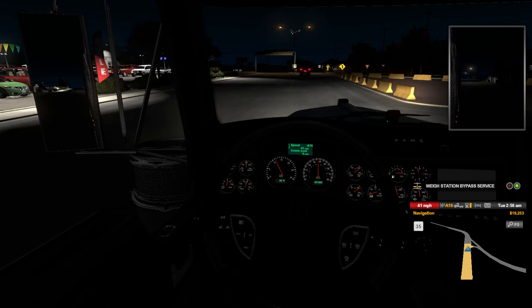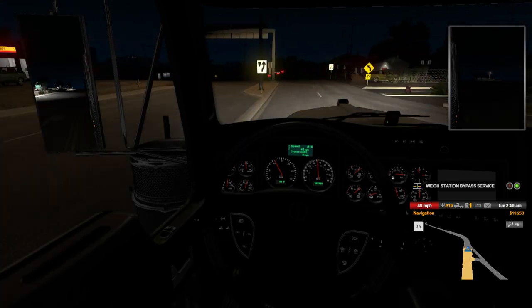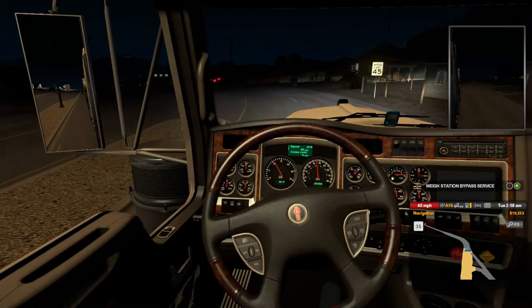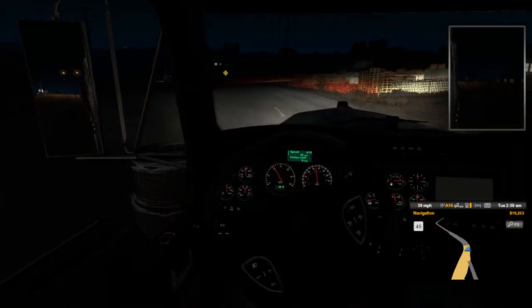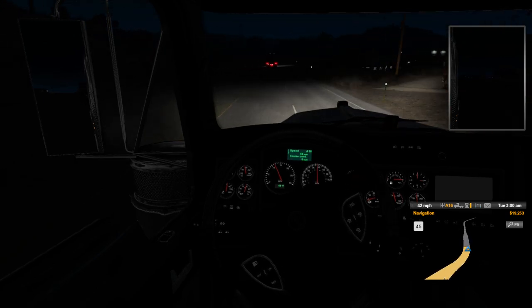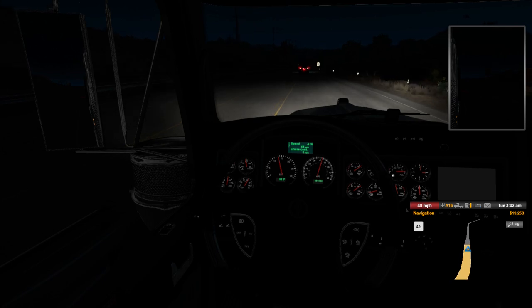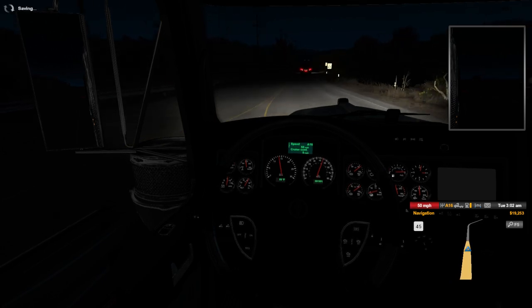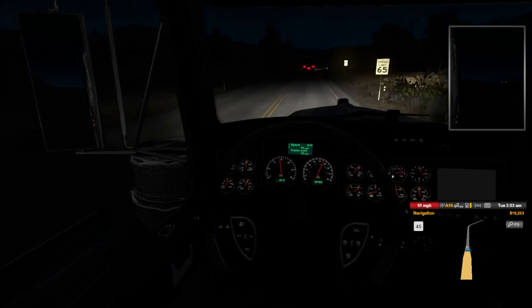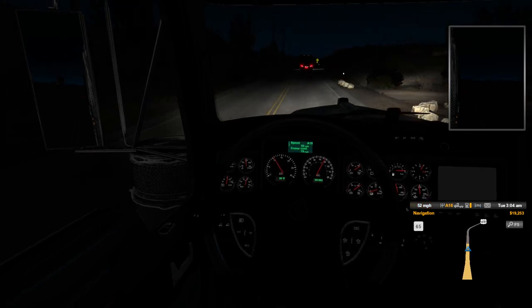We are in Colorado now — just skirting the corner as you saw on the map. Swinging wide since there's nobody in the right lane, so we're okay to go wider to make sure we don't clip the trailer on the back. There we go, up to 65 again so we can move along.